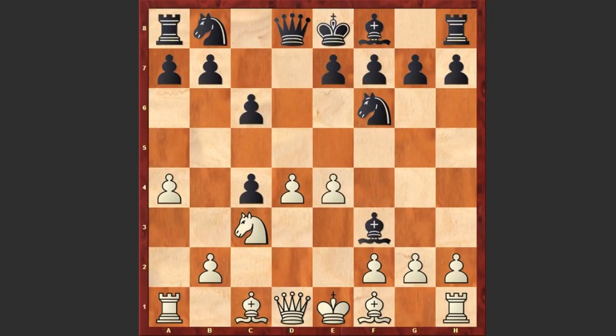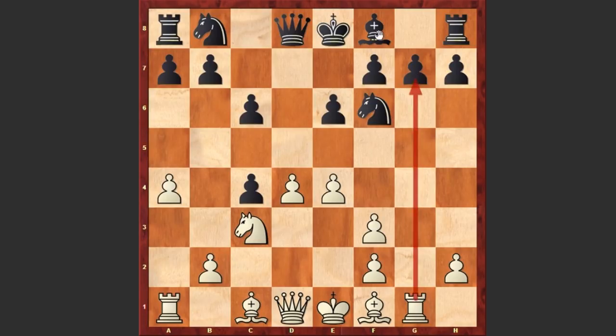e4, Bxf3 — damaging white's kingside. gxf3, of course you can't capture on f3 with the queen because your pawn is hanging, that's why we see gxf3. e6, Rg1 — the rook is instantly occupying the g-file and still not allowing the black bishop to develop.